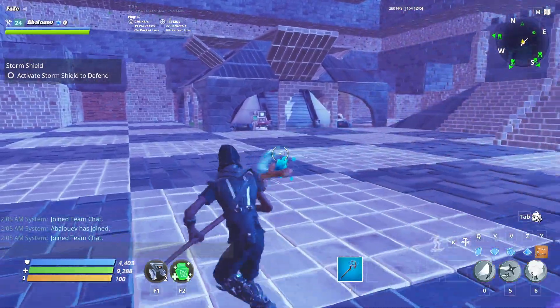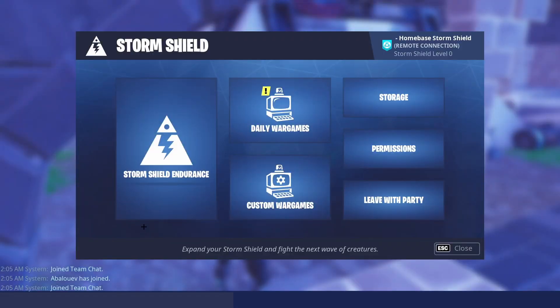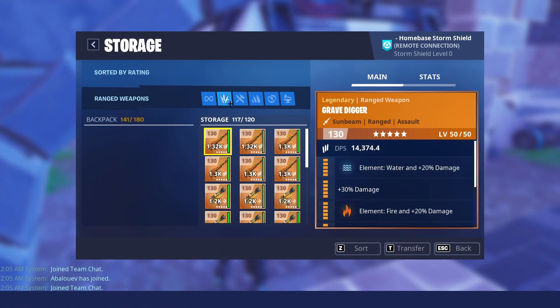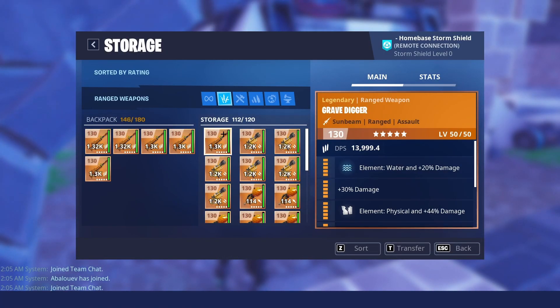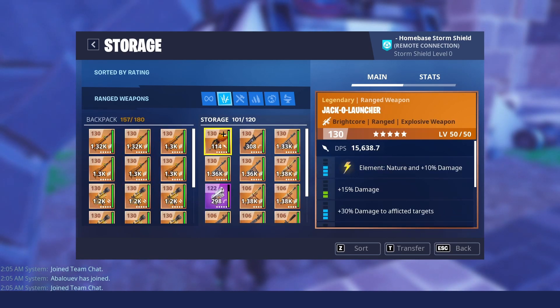After dropping some traps, I'm going to go to my storage, pick up some stuff, and then we'll start the dupe. Let me just get some Grave Diggers and some Nocturnos.